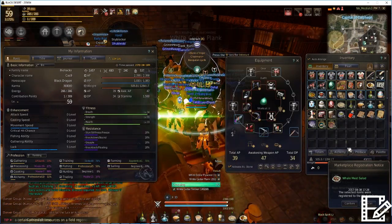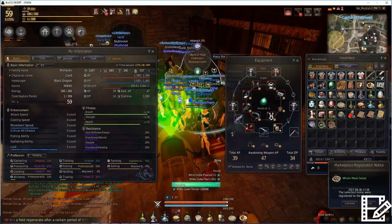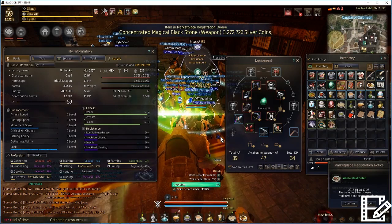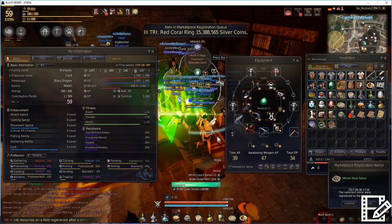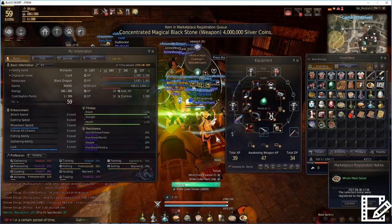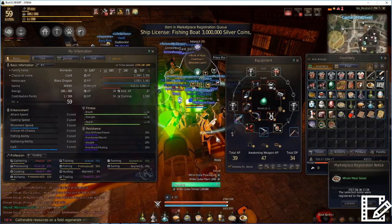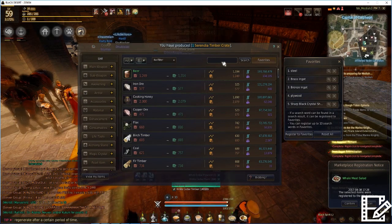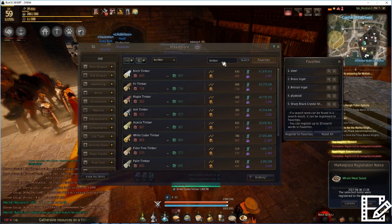The best thing to process is whatever your workers can gather for you. It's a very good idea to set up your worker nodes so they're constantly gathering as many materials as possible. If you have a very efficient worker empire, it will essentially bring in materials faster than you can even process them. However, until you get to that point, if you look at the market, you can see that even purchasing materials, you can still make a pretty decent profit.